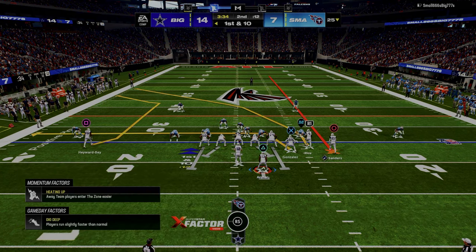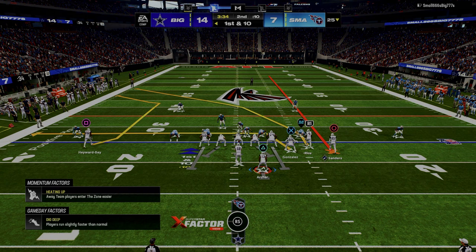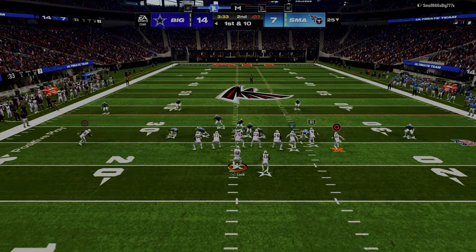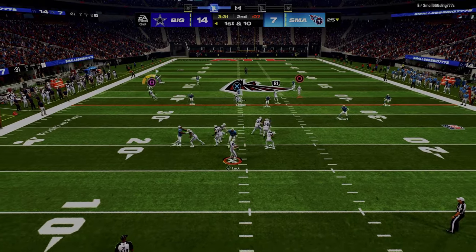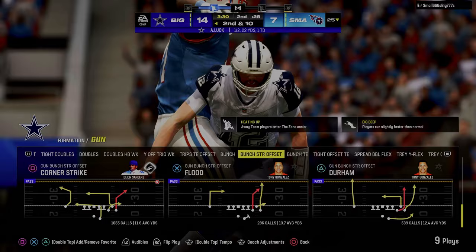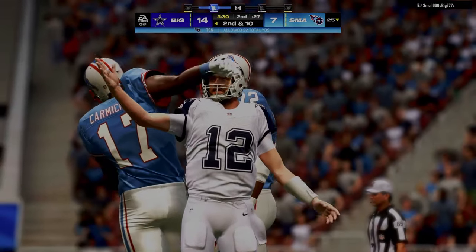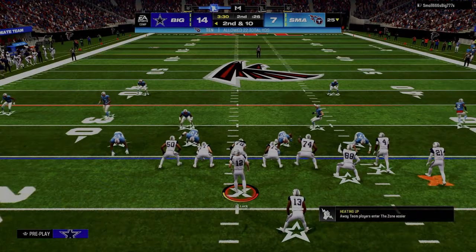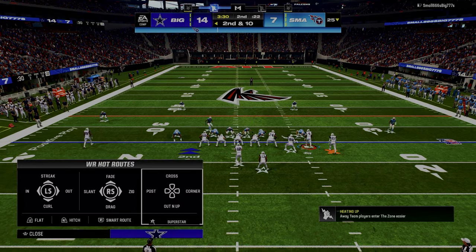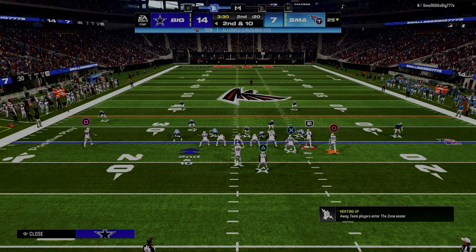We want to force the opponent into the hardest throws in the game — those corner routes, the C routes, the double corner route. Those are hard throws, and if you mess them up you could throw interceptions really easily. So we want to make the throw as hard as possible.